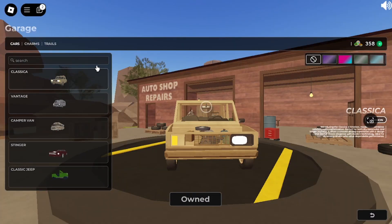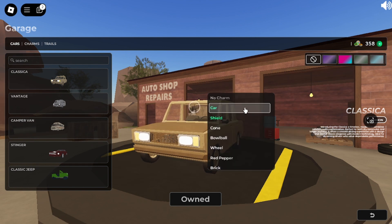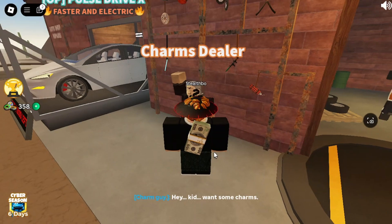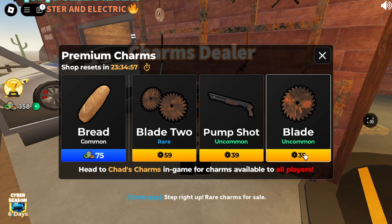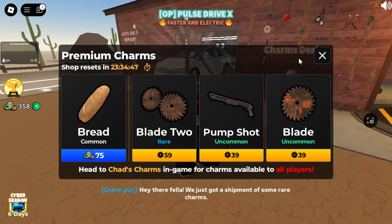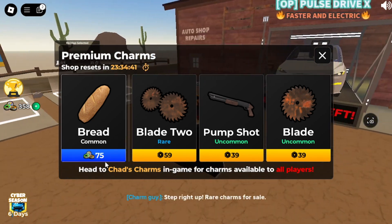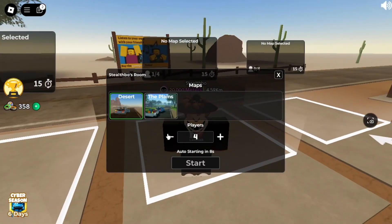The best car to try the new charms with is probably just the normal Classica. It's been an hour, so let's check the charm store — we've got bread now. So basically it updates every hour; we got the legendary gone and now we can buy two blades, a pump shot, and a blade. It's pretty much just going to change randomly every time.